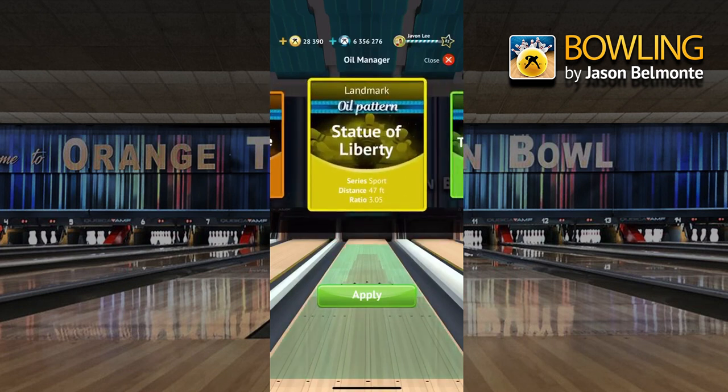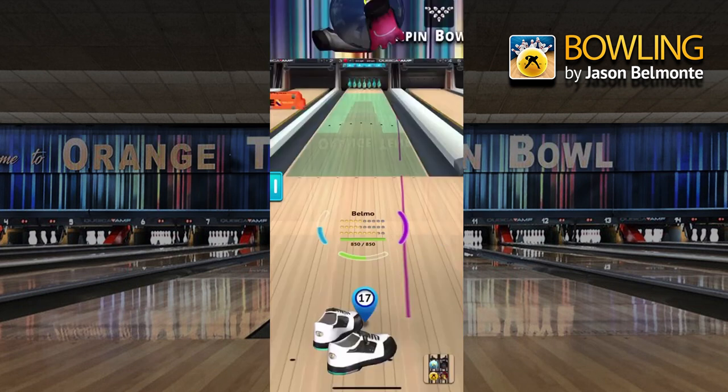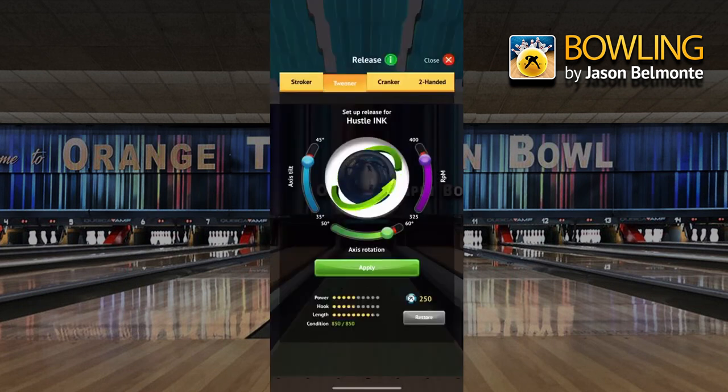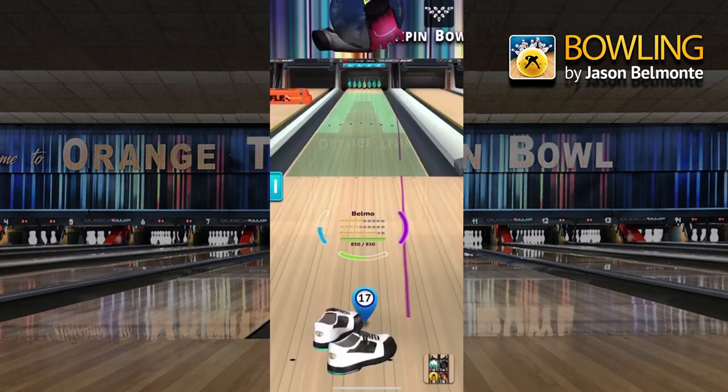If I wanted to go to the Statue of Liberty, I can use a different ball. Different balls have different hook purposes — it's kind of like your ball choice in real life where you get to buy any ball you want from the pro shop, drilled. There are also four playing styles you can choose from: stroker, tweener, cranker, and two-handed. For myself, I like to play two-handed. This is the Hustle Ink ball, which I also have in real life, and it's actually really realistic — it has the same ball shape as me throwing it down the lane in real life.